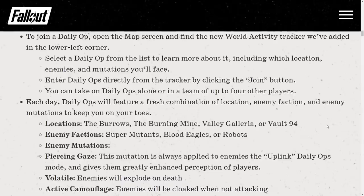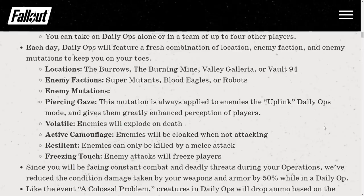You can take on Daily Ops alone or in a team of up to four players. Each day, Daily Ops will feature a fresh combination of location, enemy faction, and enemy mutation. Locations include The Barrows, The Burning Mine, Valley Galleria, and Vault 94. Enemy factions are Super Mutants, Blood Eagles, or Robots. Enemy mutations include Piercing Gaze — which gives enemies 100% detection of everything, meaning sneak doesn't work.